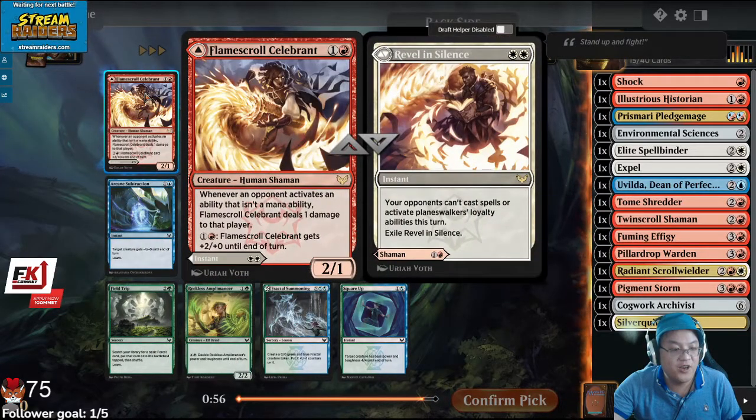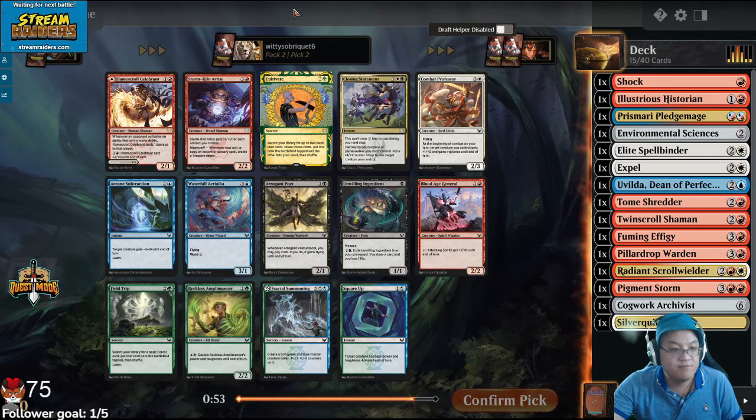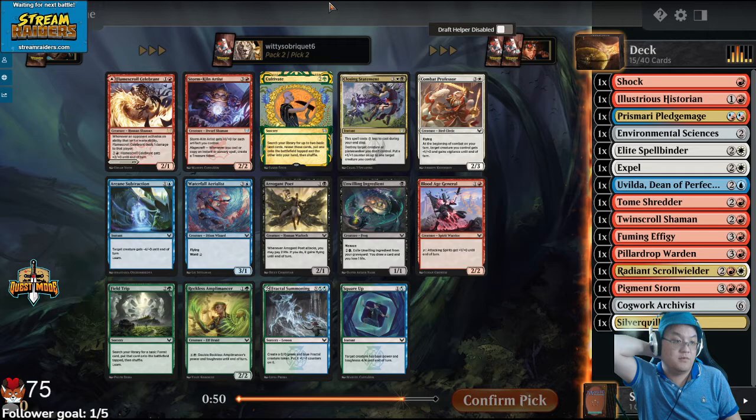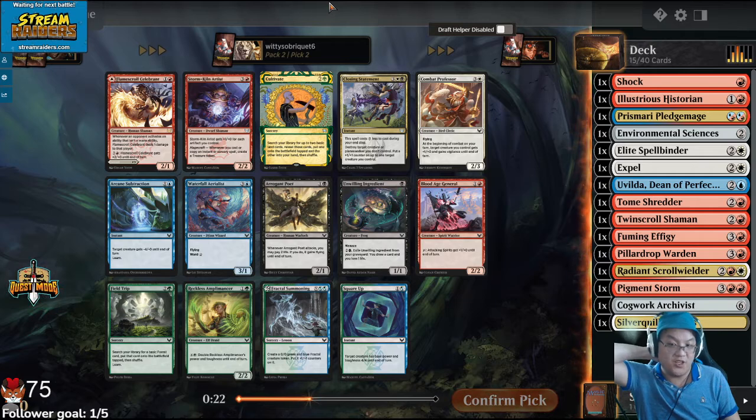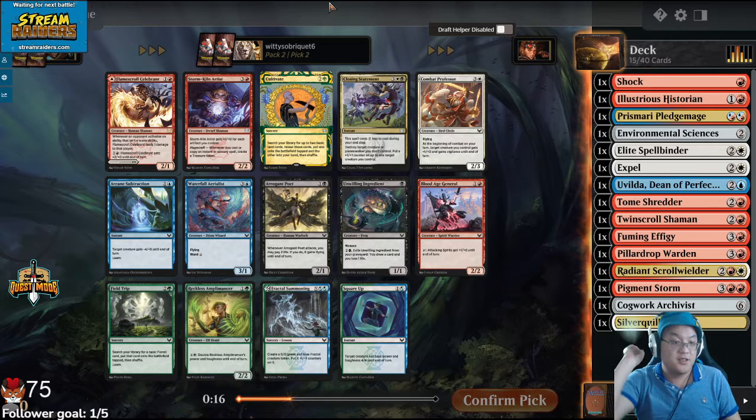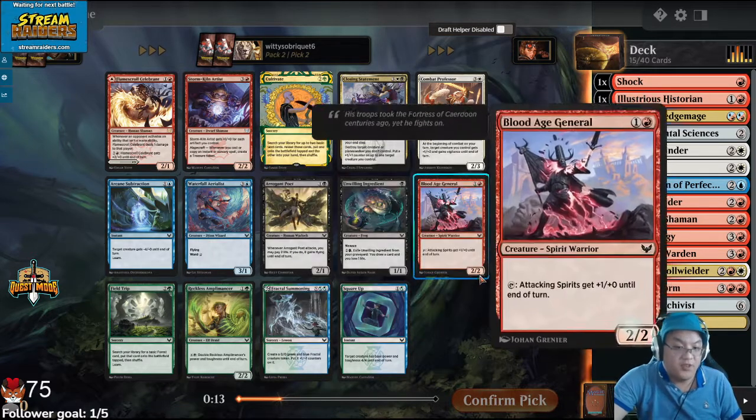This is a less exciting rare. I don't want the Professor, but I'm thinking about taking the Professor. I think Flamescroll Celebrant is okay, but you're mostly just playing it as a 2/1 with fire breathing. I don't think the white side is actually that exciting — it's just okay. I think Stormkill Artist has a lot of potential too, but I might just take the Combat Professor, because I've been kind of impressed by it. These blue cards just aren't really super exciting.